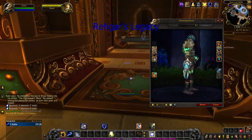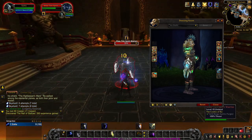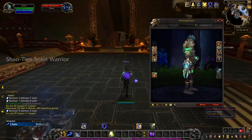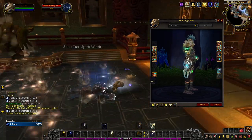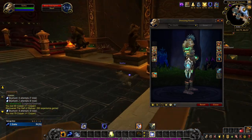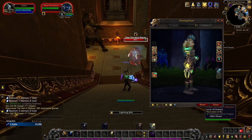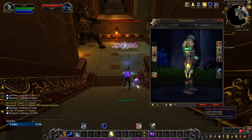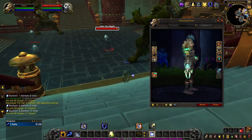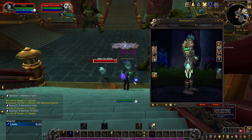Rhaegar's Legacy was in Legion unlocked through the Mage Tower challenge for Elemental Shamans. Unfortunately, this challenge is no longer up and doable, so for those who did not complete it back then, Rhaegar's Legacy is no longer available. For those who did, however, they'd have obtained the blue tint of the artifact appearance and can still today unlock the three other colors. The yellow tint will be unlocked once you complete 10 different Legion dungeons on any difficulty, by yourself or in a group. Winning 10 rated battlegrounds unlocks the red tint. And when you defeat Kil'jaeden on heroic difficulty, you unlock the turquoise tint of Rhaegar's Legacy.